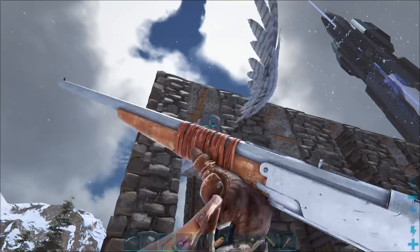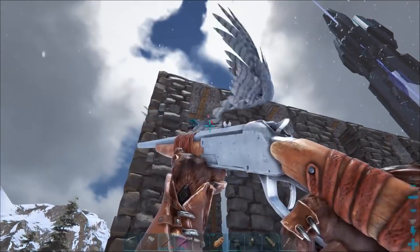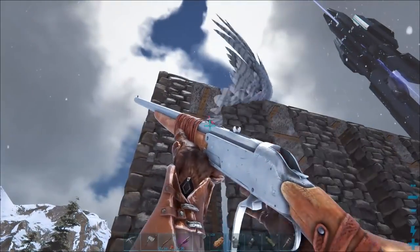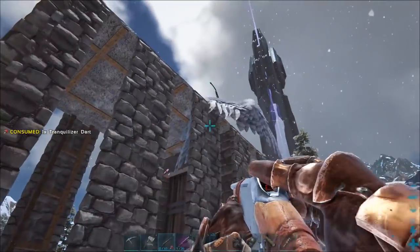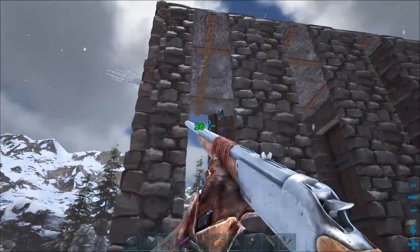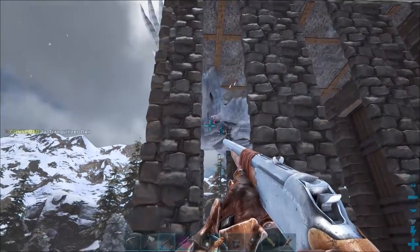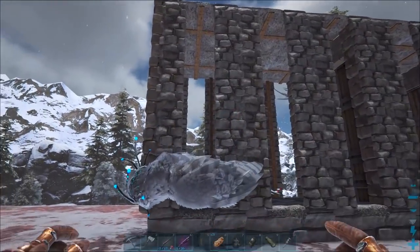Jammed again. Should be getting high torpor soon. It starts flying around like that — now if you didn't have a middle section it would fly up and down and up and down and it would be a bit hard to hit. But because you have the awesome nooblets cage, it's as easy as that.